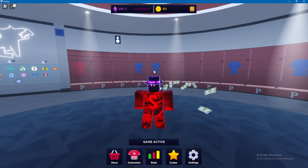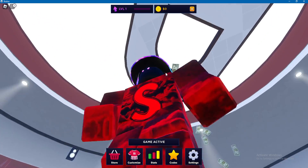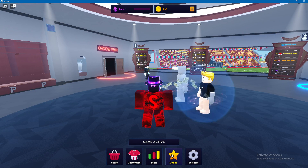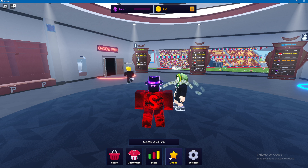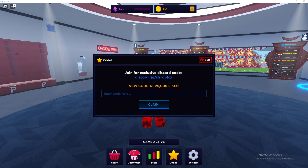To redeem the codes for Super League Soccer you need to be in the main lobby like where I am now. Go down to the bottom of your screen and you'll see five different icons — go ahead and click the one with a star that says 'codes' under it. This codes tab will pop up in the middle of your screen just like this.